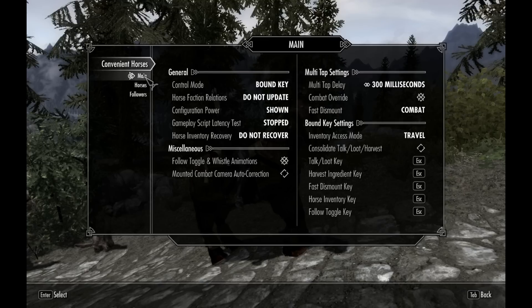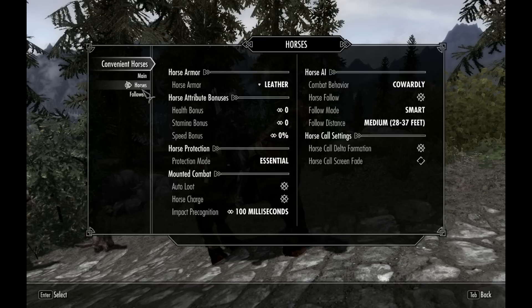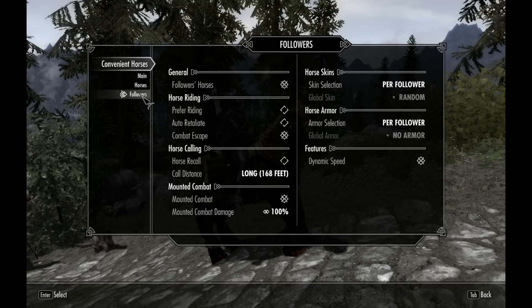The MCM is part of SkyUI if you have that. Inside Convenient Horses, as you can see on just the main section, you can make a lot of changes. In the Horses section, you can change the armour, how it behaves - whether it's cowardly, the distance it stays away from you, all that kind of stuff.